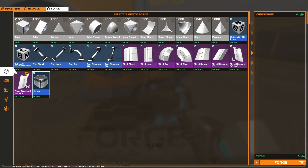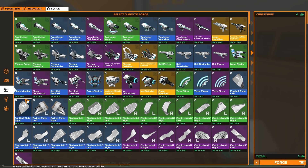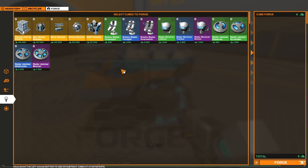Forge is where you can create parts with your Robits. These parts will then be stored in your inventory so you can use them on your robot. The left panel helps categorize items in all three modes: inventory, recycler, and forge. Chassis parts are used to create the body of the robot. Movement contains all your movement parts such as wheels, thrusters, legs, and much more. Hardware contains all your weapons and electro shields.